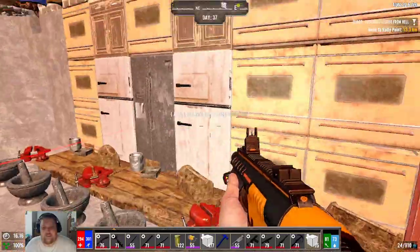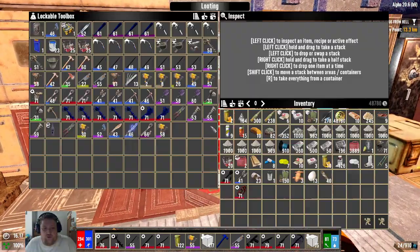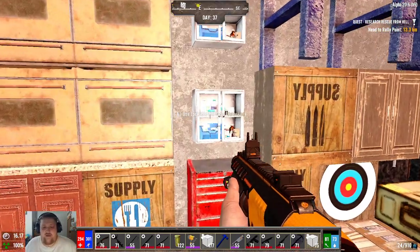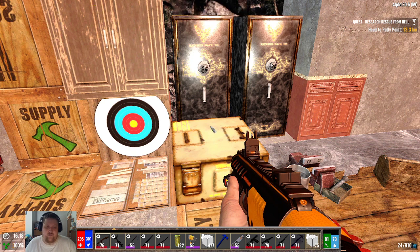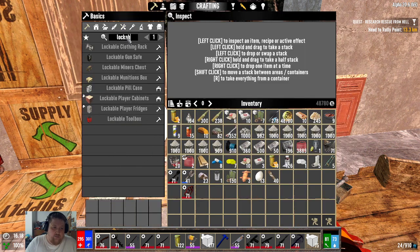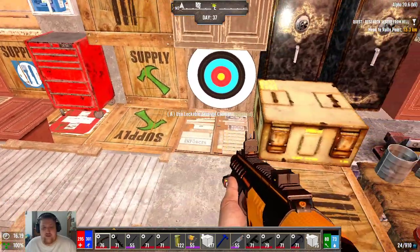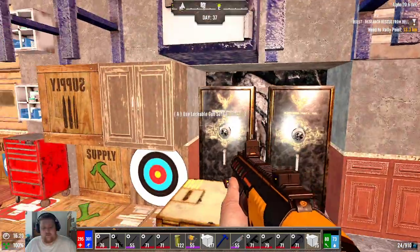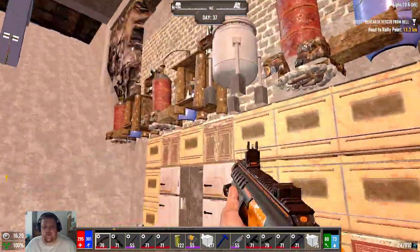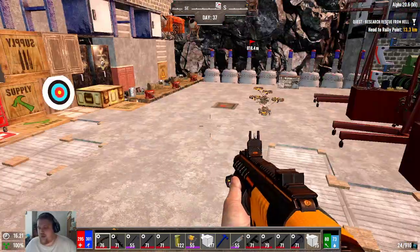You can build your walls out of things like ovens. Using different types of storage really helps — the red toolbox is for tools, pill cases for medical stuff. You can make a lot of these lockable, so search for 'lockable.' These are the max size storage inventories you can have. You can paint them if you've made the cabinets. Make a gun safe for your guns, a med pill cabinet — it displays to your team where things are supposed to go and helps everyone stay organized.